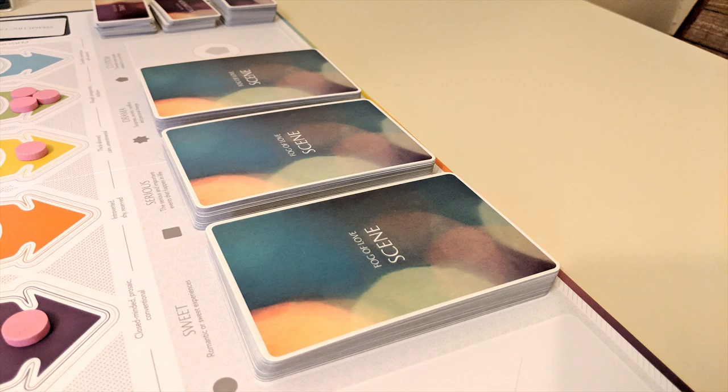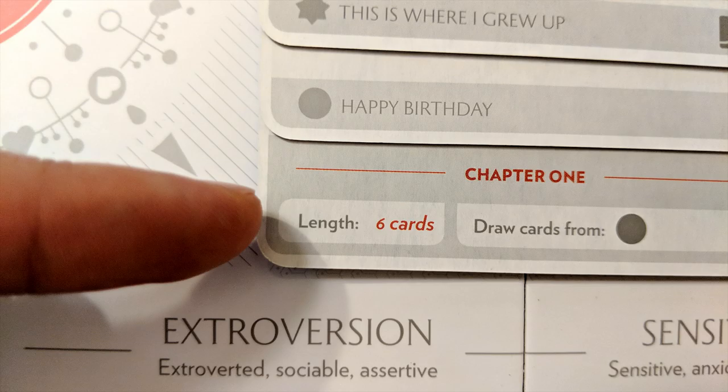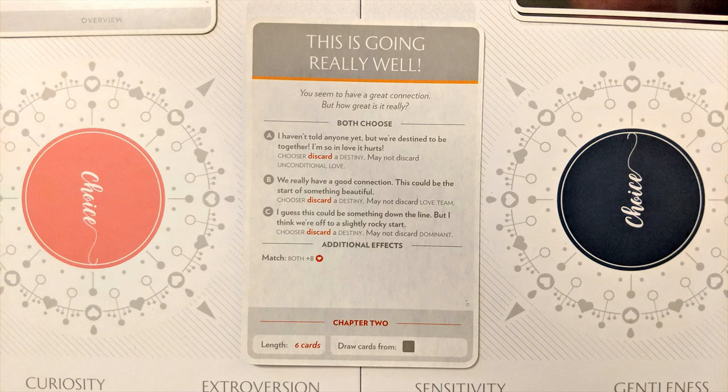Once a scene has been resolved according to its instructions, draw back up to five cards. During any given chapter, you can only draw card types allowed by that chapter unless otherwise instructed. Players continue taking turns playing and resolving scenes until a number of scenes has been played equal to the number of the current chapter. This number only includes face-up scenes on the board, not secrets. Once the number is reached, all played cards are discarded and a new chapter begins in the same way.